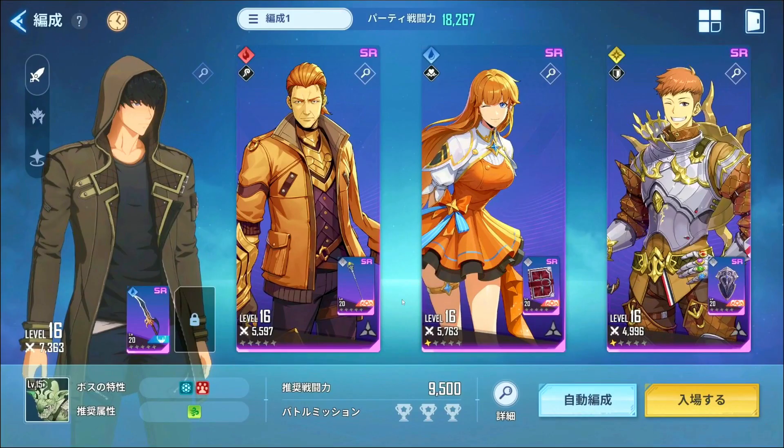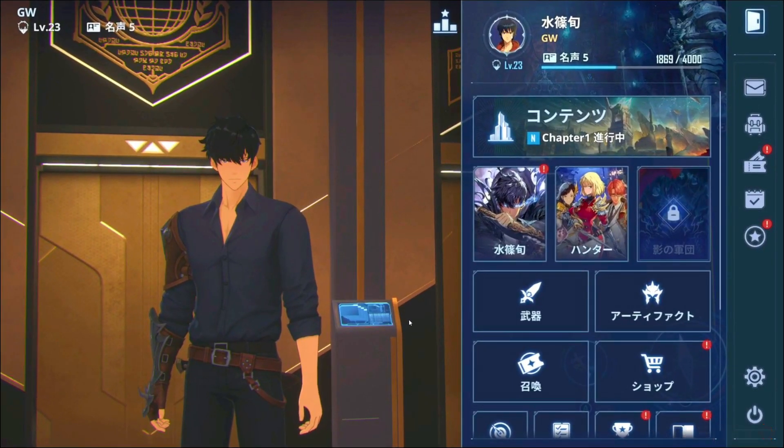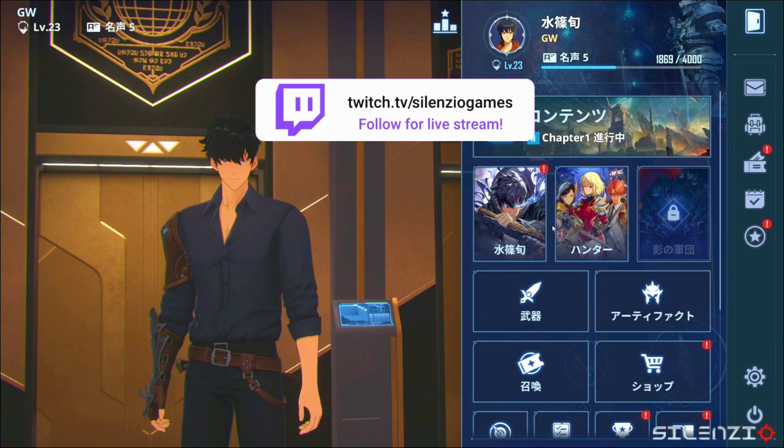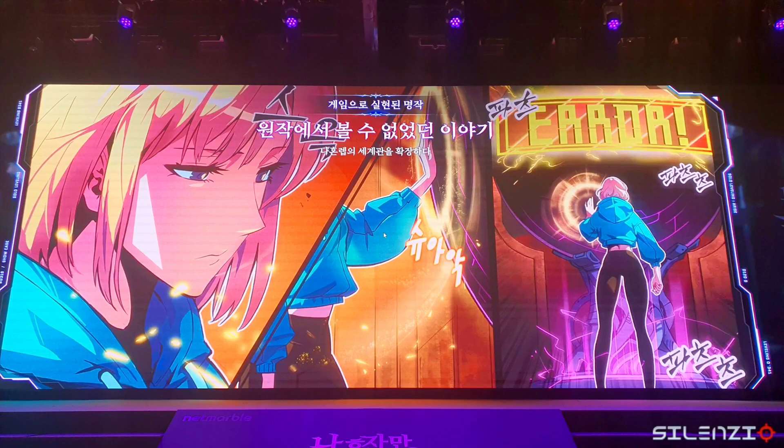This is how the character looks when you go into missions. You get to choose your character and it's pretty clean — you can change their equipment before you hit battle. You can see level 15 here. You can randomize your loadout too. In the menu you get your characters, your levels, chapters, and quick access to other stuff — I'm guessing that's PvP and that's the raid option.